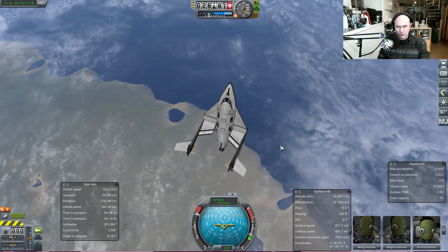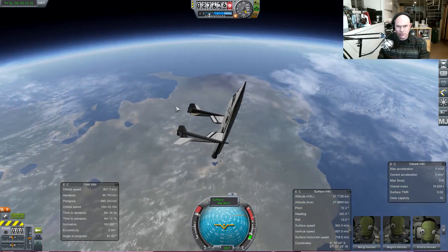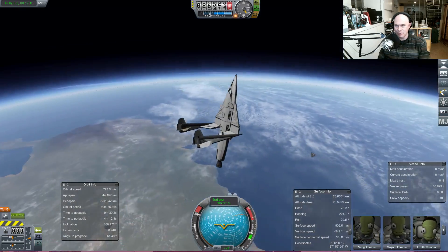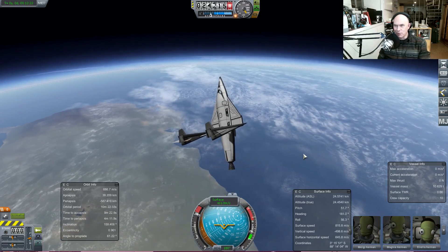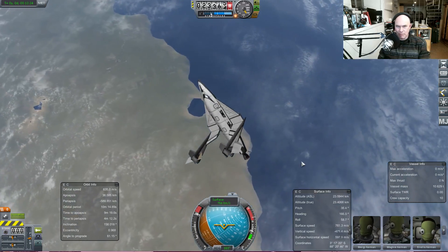To land U2 spy planes, they actually had to have a chase car — a guy in a Corvette convertible would run after it and basically talk the pilot down on the radio.